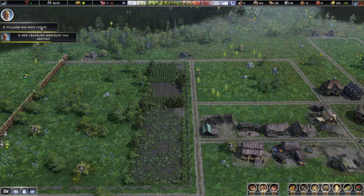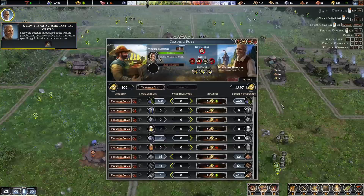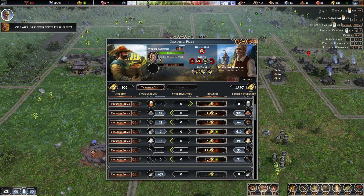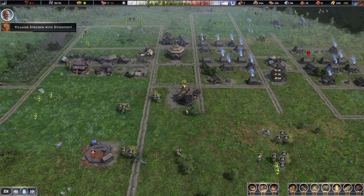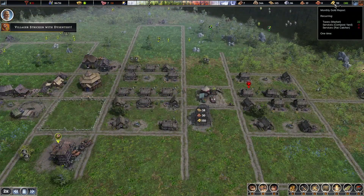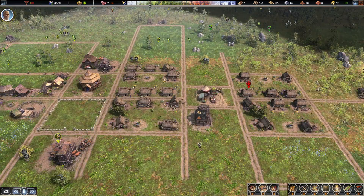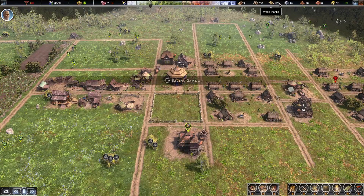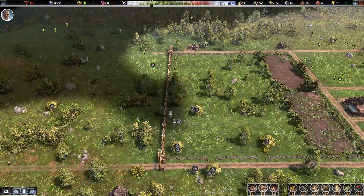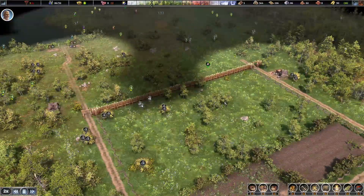With the current weed level at only 37%, the yield is already down by 10% — that's a minus 43% impact, which is pretty bad. A trader has arrived but I don't think we should buy anything right now — that's just a waste of money. We're down to 90 gold, the resources have been delivered, and we have plenty of firewood, planks, and clay, though we're still a bit short on logs. The wall section is finished — excellent!